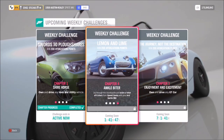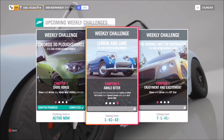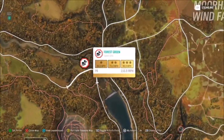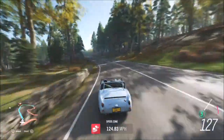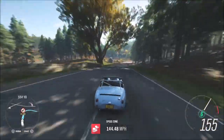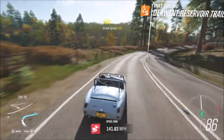The final challenge wants you to score a total of six stars from speed zones. I recommend using the Forest Green speed zone. To get three stars you only have to hit 90 miles an hour, which is very easy especially in this tuned-up Sprite Mark II. That means you only need to do two runs of the speed zone — three stars each way — to complete this challenge.